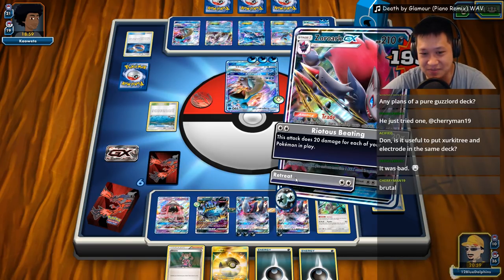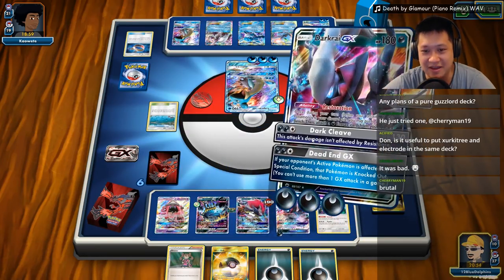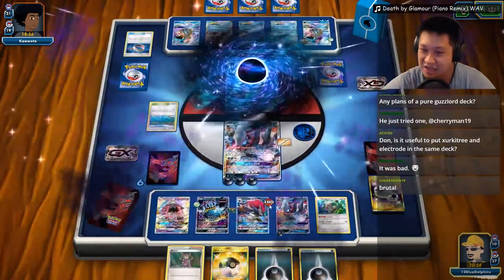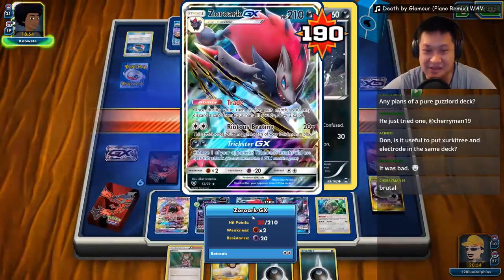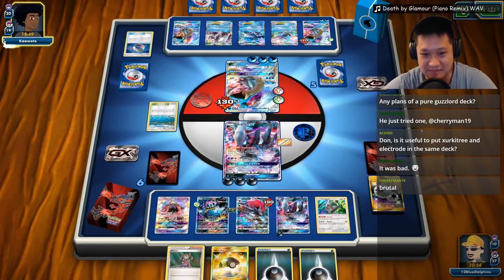I do have a Wish Baton — okay, Wish Baton goes on here. Max Elixir — yeah, this guy's charged up. Let's get some value out of this guy, or we can retreat. Send Darkrai out there. Dead End GX doesn't work. Dark Cleave — take that. You won't take a prize card for me. This card's pretty important for drawing more cards, so we're gonna keep it.